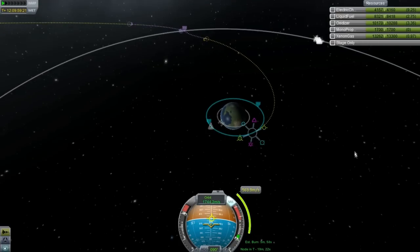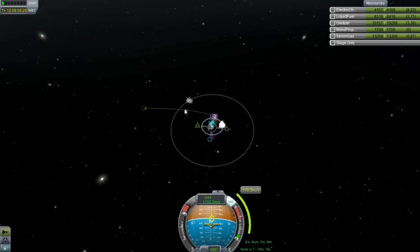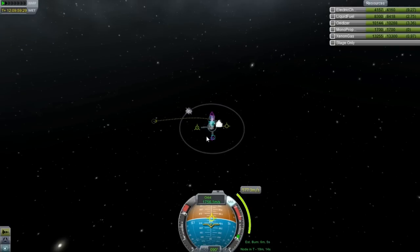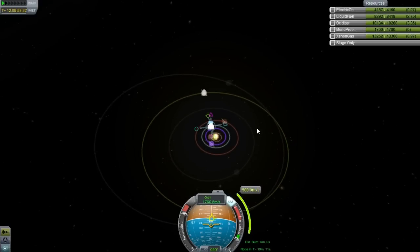To get to the moon right now it would only take 550 meters per second, compared to about 850 from a 100km orbit. What I also plan on doing — which I didn't do with the Jewel Explorer — is use the moon as a slingshot to get out of the system, so I won't have to burn as much fuel. I learned from my mistakes.